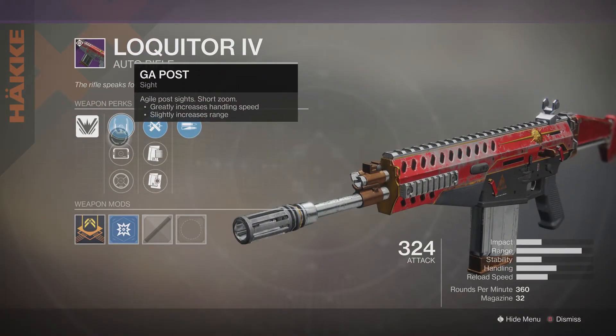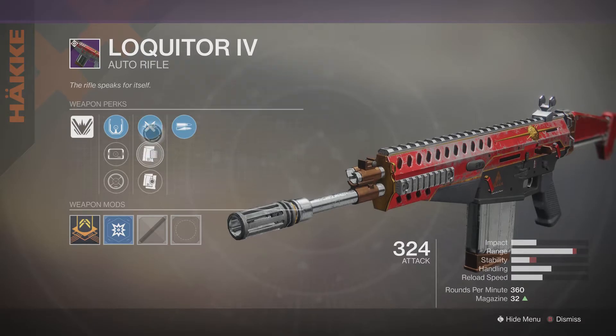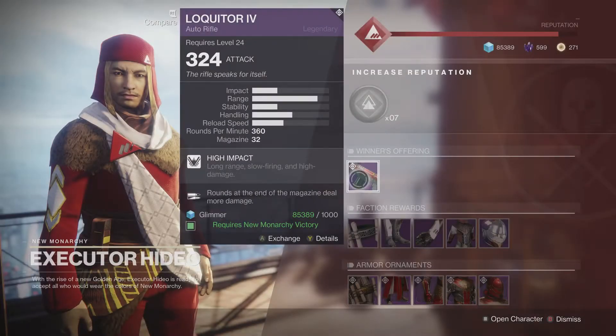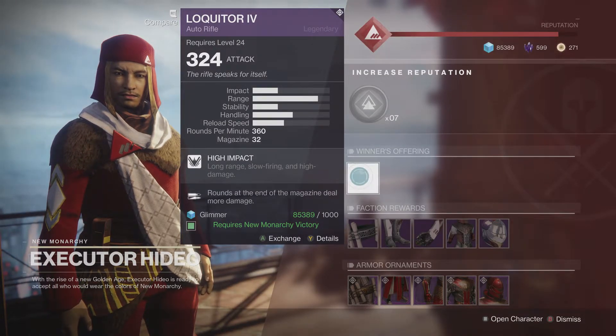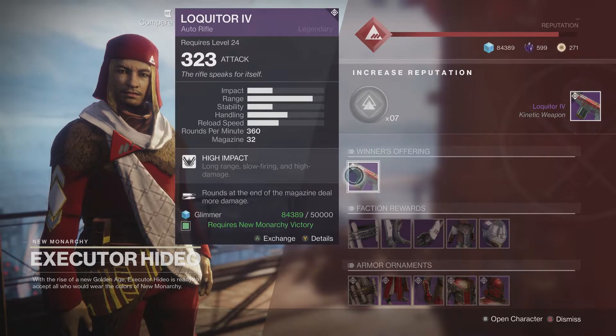It has some decent perks: GA Post, SD Thermal, LC Range, ALO Magazine, Appended Mag, Ricochet Rounds, and last but not least High Impact Reserves. Definitely going to be using this. Let me know in the comment section below if you won the faction rally this week and whether you're going to be using the Loquitor.